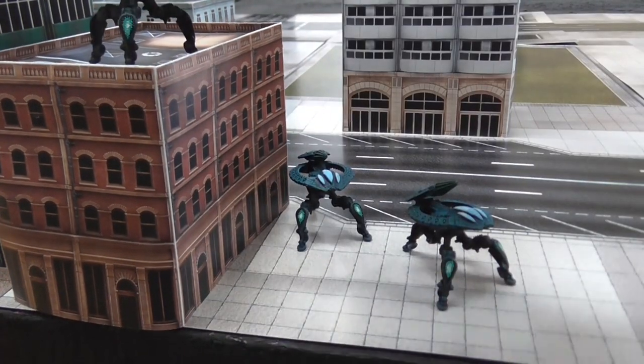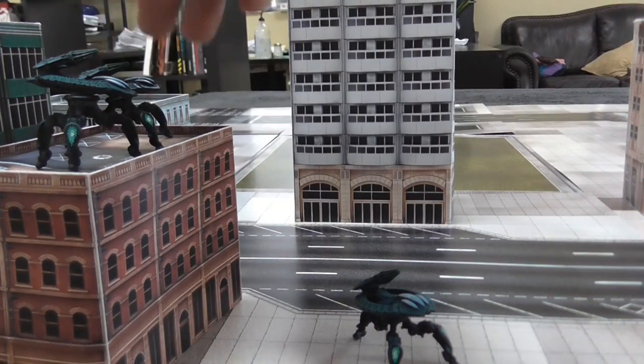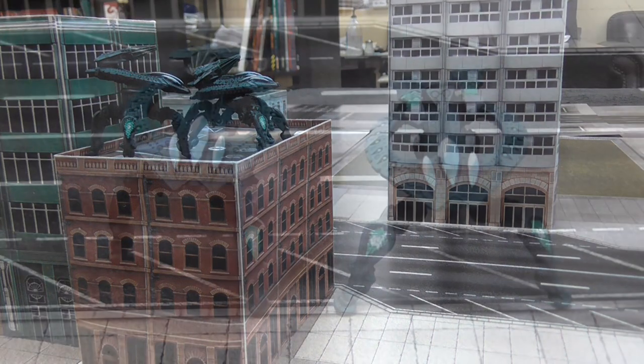Much like the Bird Eater, the Tarantulas have the Climb rule, letting you get from ground level up to a rooftop. This opens up so many options — height advantage, better view of the battlefield. If your opponent is bringing something like a Hades or anything of equal mass like a Caiman, being able to get up on top of buildings and set these guys up there is huge. You have a commanding view of the whole area with this insane gun designed to take down very heavy targets. The Tarantulas and Bird Eaters are both huge board control units.